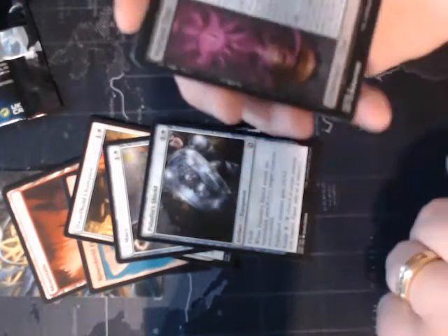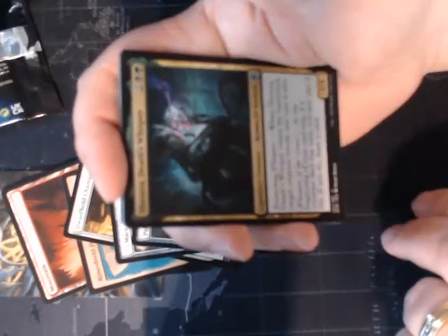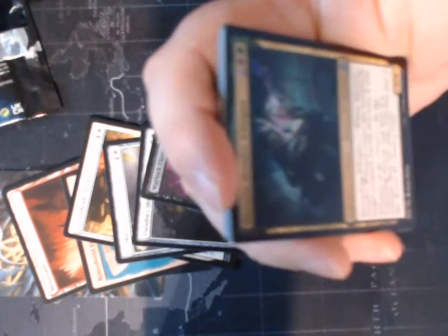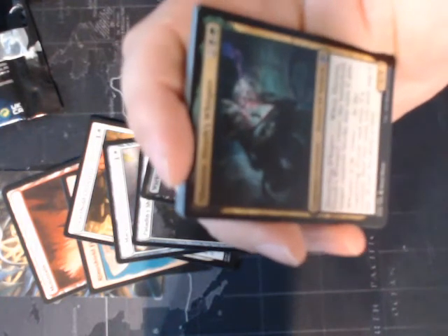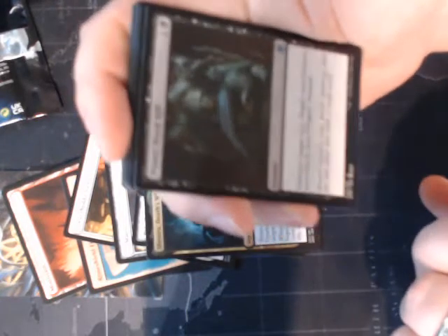Warlock Class is our first uncommon. And then we get — I can't read it here — Cheshire's Death Whisperer. That's an uncommon card there. And Power Word Kill.